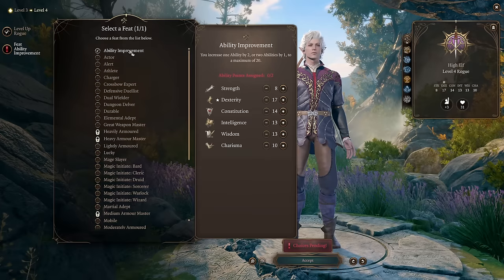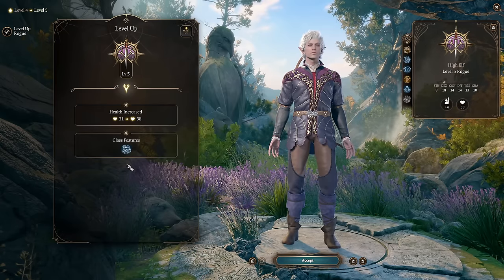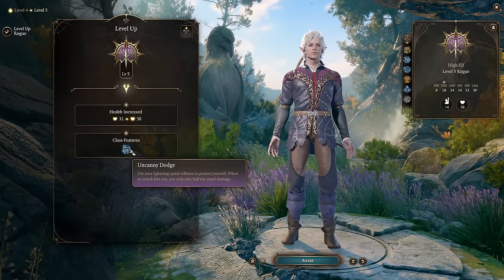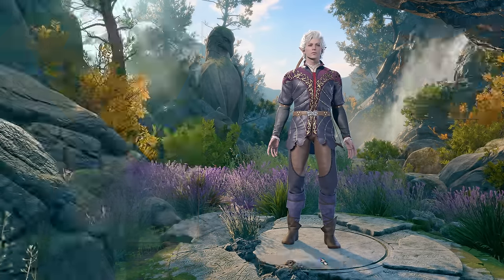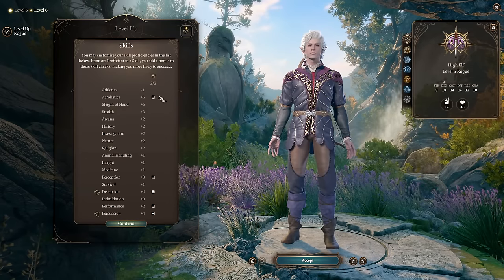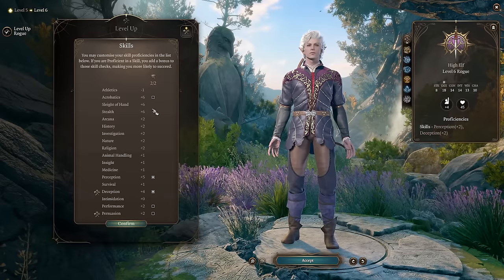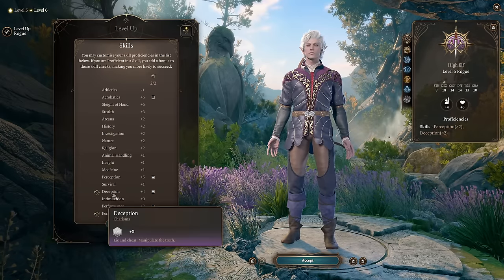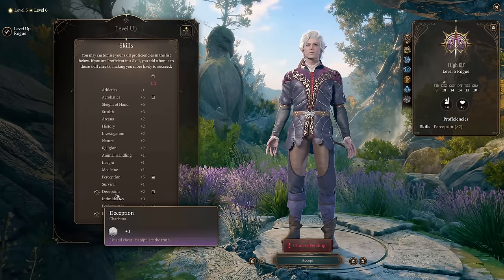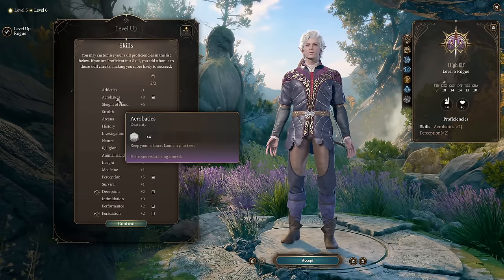Level 4: Thief gains a new feat. Go with a basic Ability Improvement to round up Dexterity and Intelligence — Intelligence isn't very important at the start, but I'll explain why we do this later. Level 5: you get the class feature Uncanny Dodge, halving damage taken — nice for a squishy rogue. Level 6: you gain skill proficiencies. I recommend picking Perception for investigation purposes. If you're using Astarion in dialogues, take Deception; if you're using him only for perception checks, take Acrobatics instead.